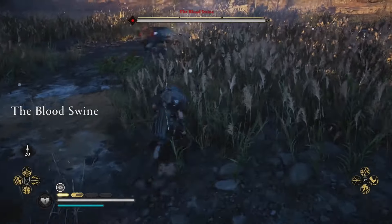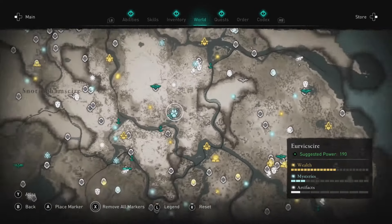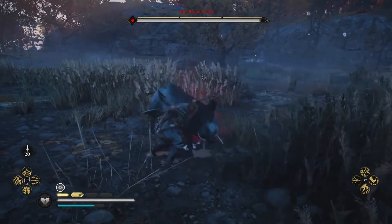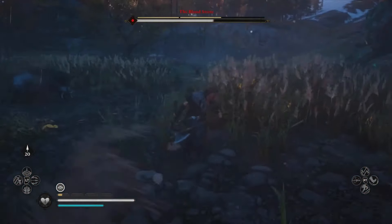Blood Swine — Jorvik. In the furthest south section, just over the river from Nottingham and west of Fiskarton, is where you'll find the Blood Swine. Even below level this is possible, as long as you keep using Odin's Sight to make sure you always know where he's charging from.